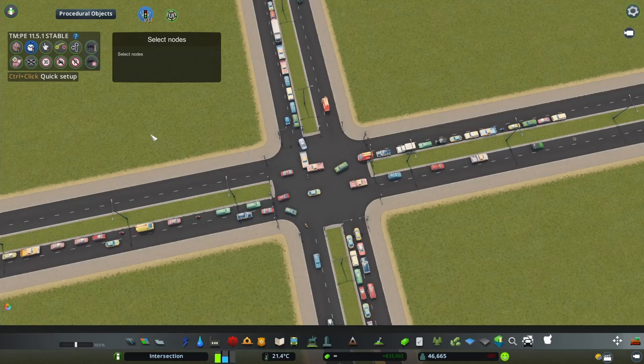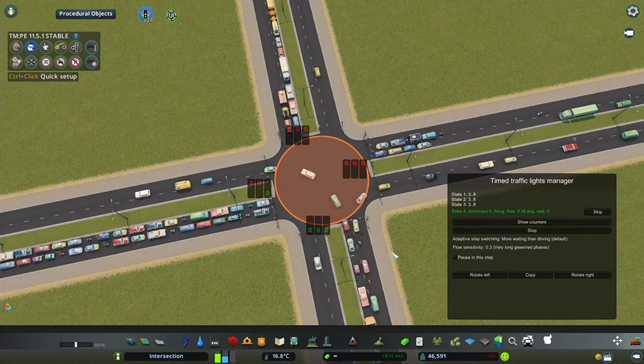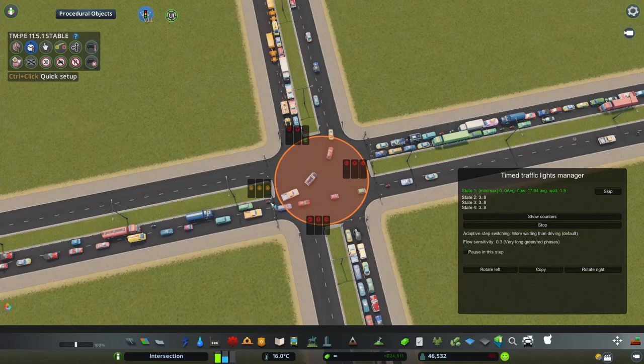There is this option for a quick setup. Let me show you what it does and why I don't recommend it. I'm going to hold Ctrl and click this node — it's already going to create four phases for me. They are called states in here but they're phases. The quick setup gives one entrance into the intersection a green light and also a small green light for turning right on the road to the right side.